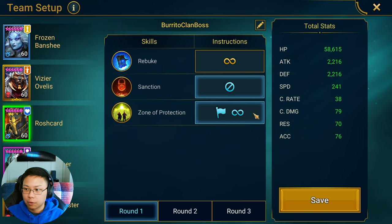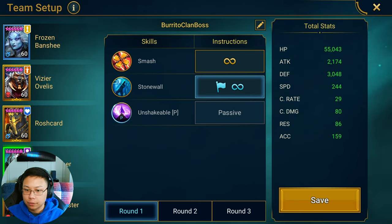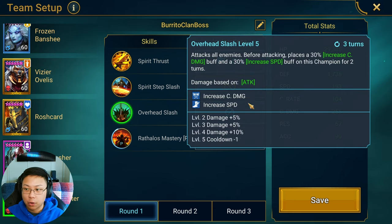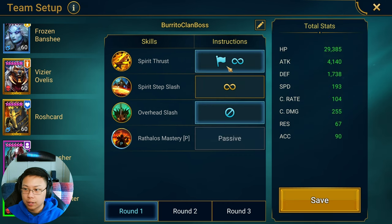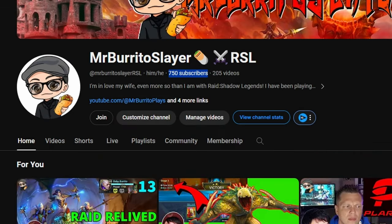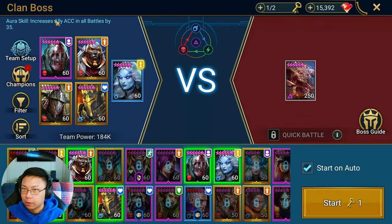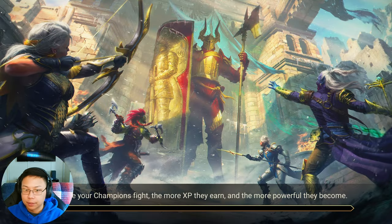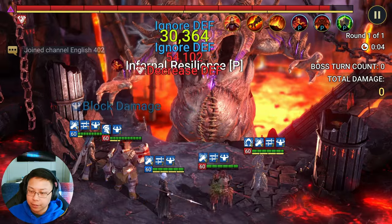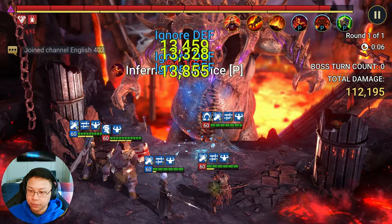For Rosh Card, we're opening with the A3, opening with his A2. We're turning off Ratlos Blademaster's A3 because we don't want the increased speed, so we're just doing the A1 and A2. Thank you for 750 subs. We have the accuracy lead from Frozen Banshee. It starts off with the A2 and then the A3.